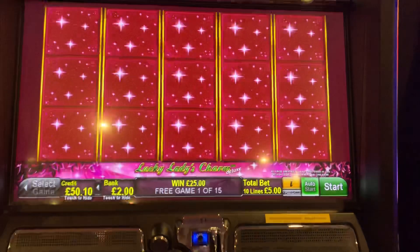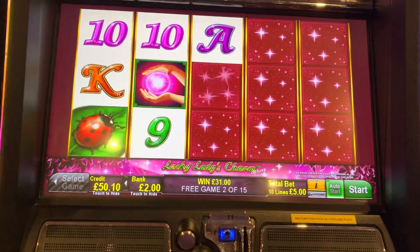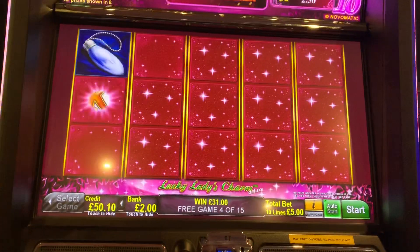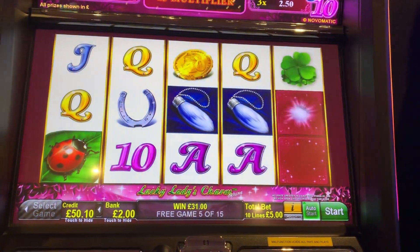Hi everyone. I've got Lucky Ladies Charm Deluxe at £5 a spin — as always, it does to a dog. Want some decent wins or at least a couple of re-triggers. So far, pretty shit. The last one I had was pretty awful. Come on, this is rubbish.